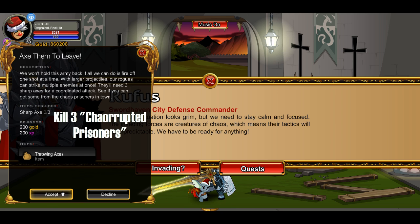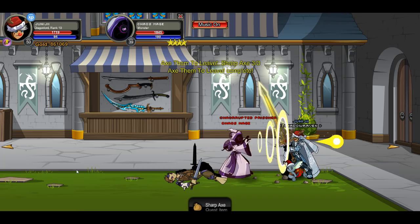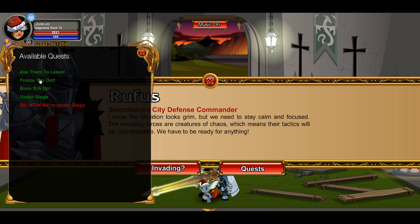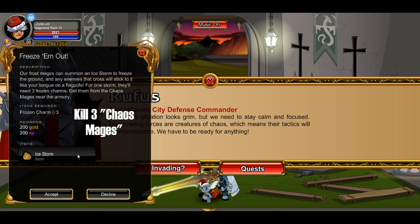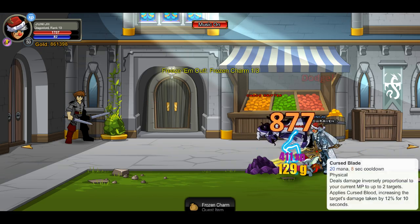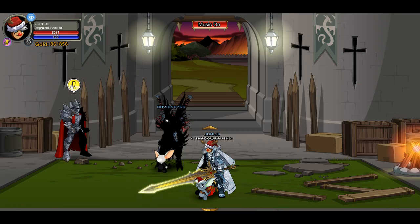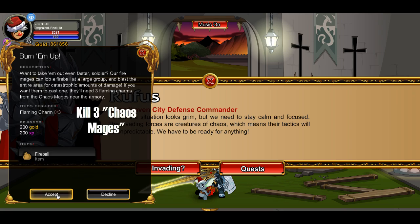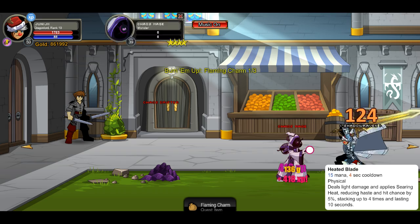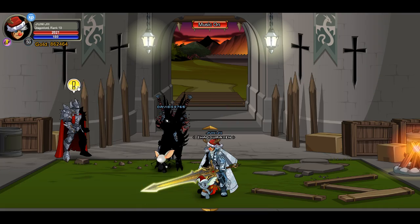Now we come to this guy — his name is Rufus — and we do the quests for him. First quest: kill three corrupted prisoners. These quests aren't essential to the story. They're more of a gathering materials thing for the end mini-game tower defense type thing. Collecting these items will give you an advantage in the mini-game, so I do suggest collecting them by doing these quests.